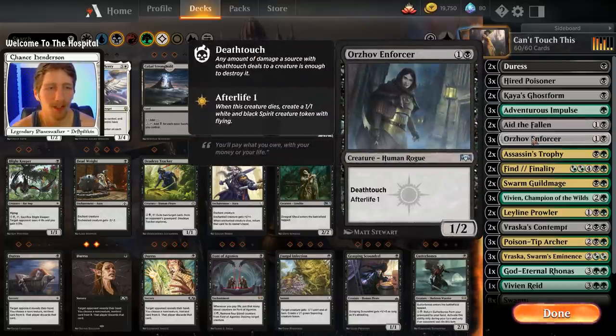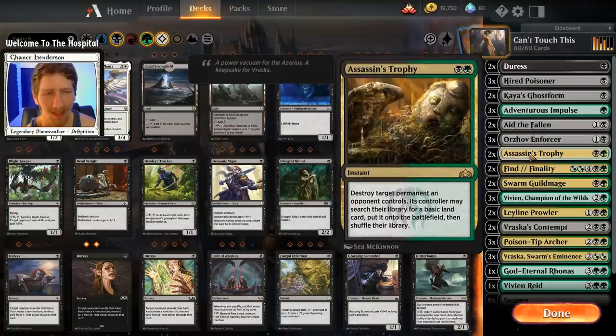We have three copies of Orzhov Enforcer — a 1/2 deathtouch with Afterlife 1, from Ravnica Allegiance. It's an excellent card; the Afterlife makes it really useful even after you trade, because you still have that 1/1 flyer which can definitely help you get in some damage against decks that don't have much flying defense.